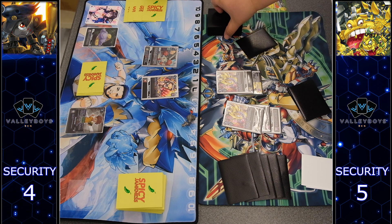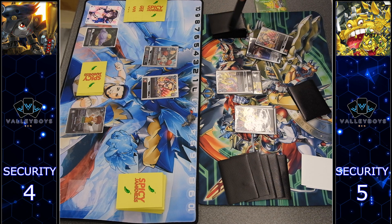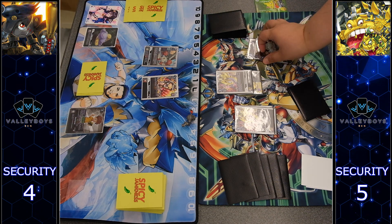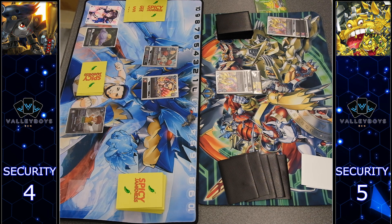Tsukamon hits the Pagumon effect, which sends it to the bottom of the deck since it's an option. We trigger the Tsukamon effect to try to play a Tsukamon from the search, but there's no Tsukamon to be found. We're bottom-decking some key cards, but at least we get a Tsukamon in the trash.